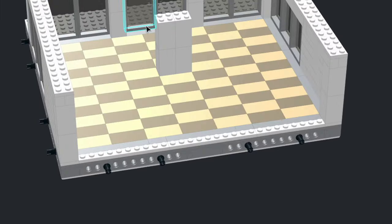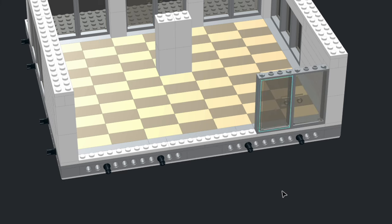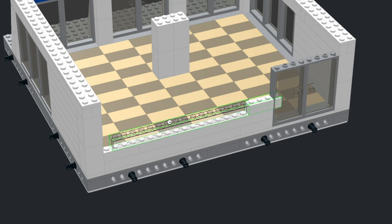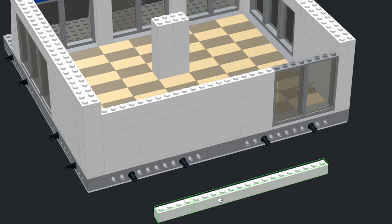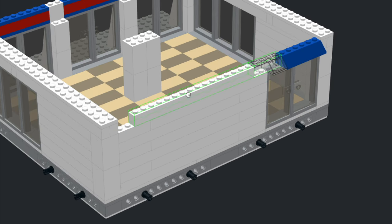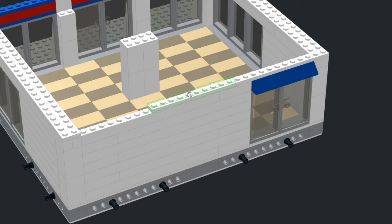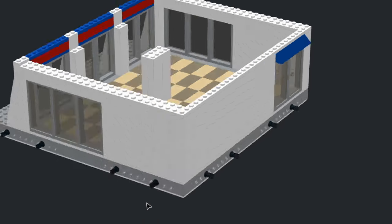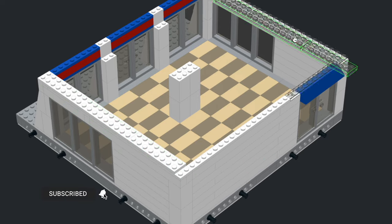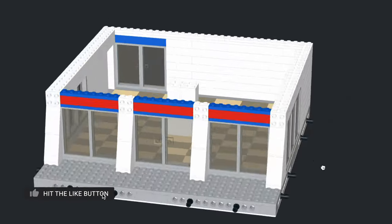We'll add some windows on the side, although those will probably be blocked in the future with adjacent buildings. We'll add some doors in the back in case there's a parking lot back there. If there's nothing in the back, you'd probably want to remove these for security purposes for a bank. We're going to put a parking lot in the back in the future, so we'll add those for now with a little awning above and then finish off the back. We're going to plate everything together before we add the tiles and modular plates just for added stability.